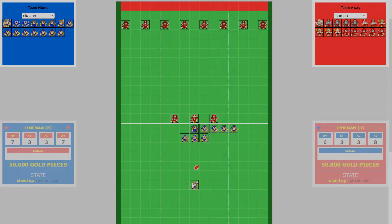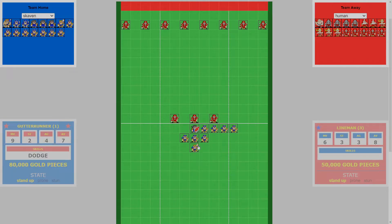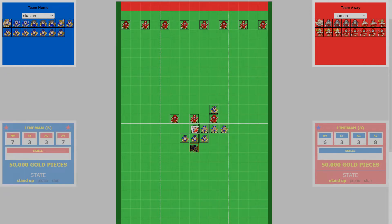The gutter runner is always going to be in a tackle zone, so you may as well get the ball to them as soon as possible while they're closer. We'll just run up and pass the ball to them — I'll mark them to show they've been used. Next we do the blitz with the line rat, coming around and pushing down through the line rat through the gutter runner, pushing the gutter runner up one square.